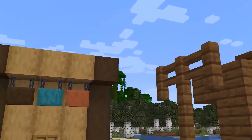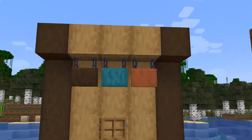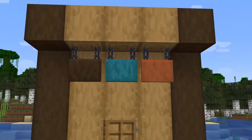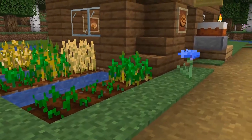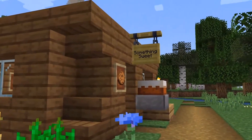Hanging signs are a new block planned for Minecraft 1.20. The block is aimed to assist with storytelling, providing players with a way to express their creative ideas in text as well as in block placement. At a glance they may appear not that different from existing signs in the game, but I think this new block will quickly become a fan favourite.